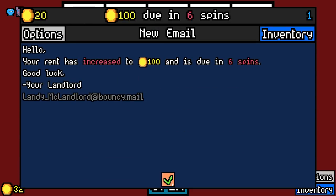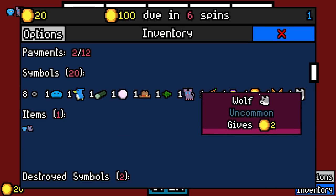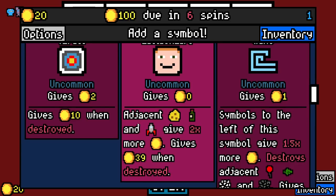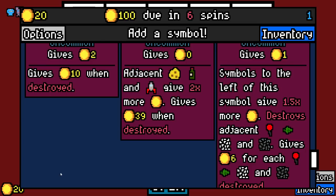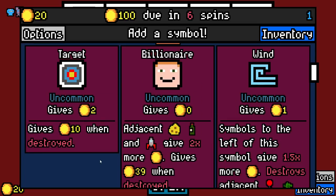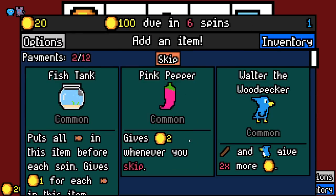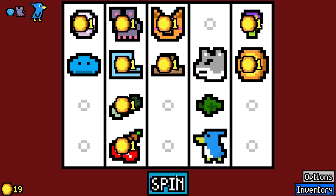It does seem like there's a possibility to do a hat build. So what — it 2Xs the stuff under it? That doesn't necessarily help the billionaire. Wind destroys our leaf if it doesn't get destroyed first. I'm not wowed by a lot of this stuff here. I'll just take that. Sticks and woodpeckers give twice as much.